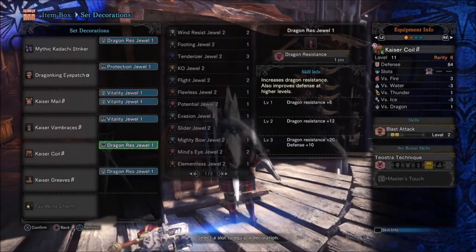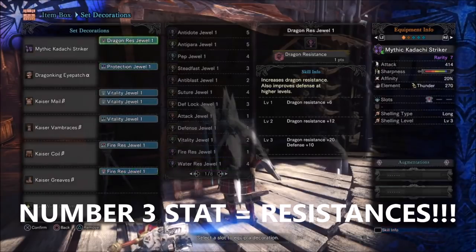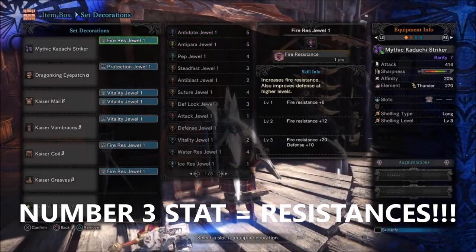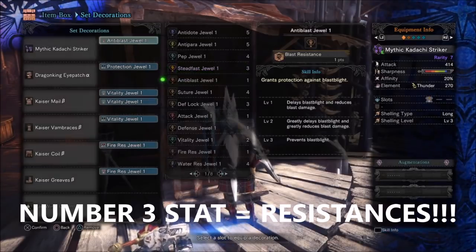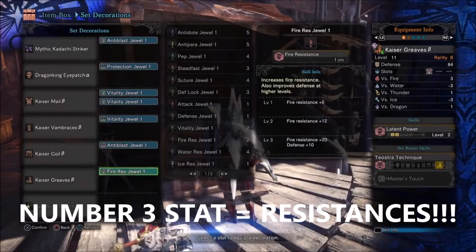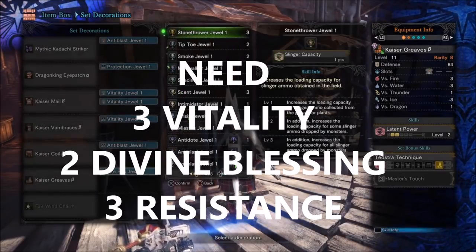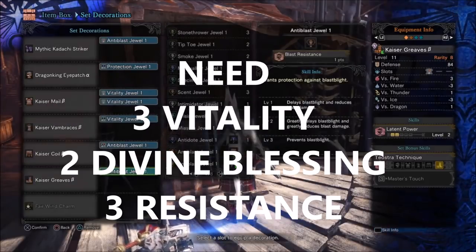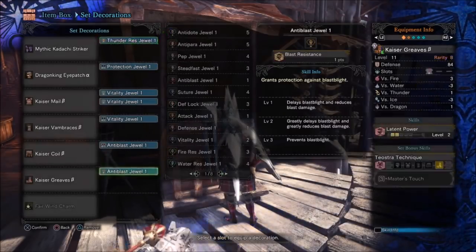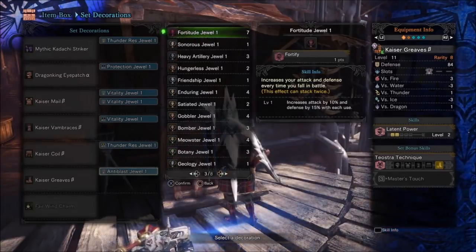The third most important stat is resistance to whatever you're fighting. You can see I have dragon charms on now, but you can just interchange them to whatever you need. Say you're fighting a fire monster like Teostra, Rathalos, or Agenanth — you can just change to fire. If you're fighting a Kirin, you can just change to thunder resistance. And if you get three of any resistance, you get plus 10 defense. You definitely need three vitality gems, at least two divine protection gems, and three resistance gems. These are the three most important stats — with these, you will never die.